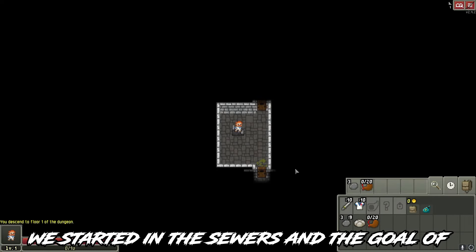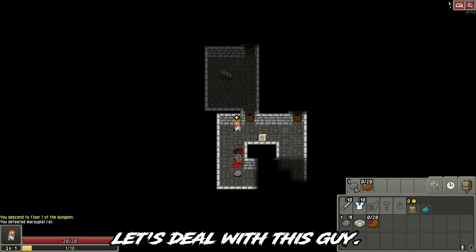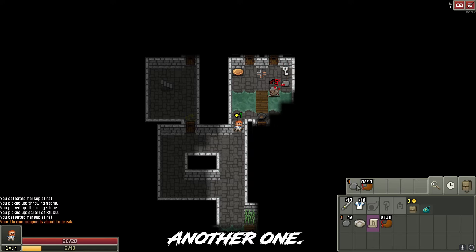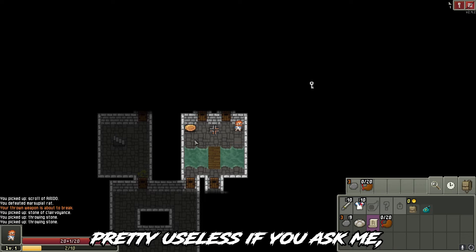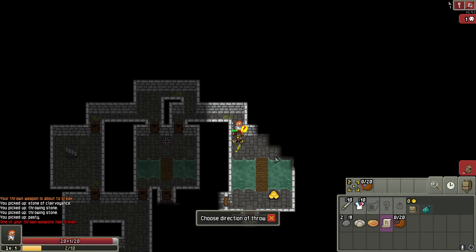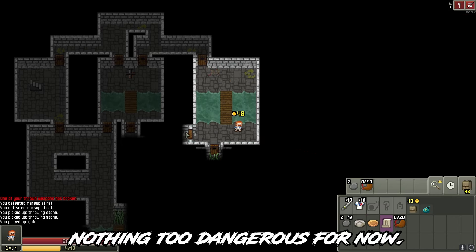We started in the sewers and the goal of this game is to go to the lowest floor. We have a rat over here, let's deal with this guy. This is a Stone of Clairvoyance, pretty useless if you ask me, but let's take it. Another rat. Nothing too dangerous for now.